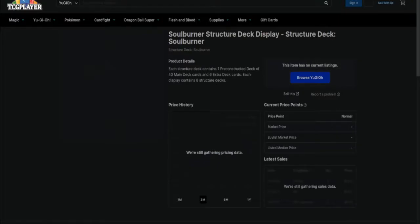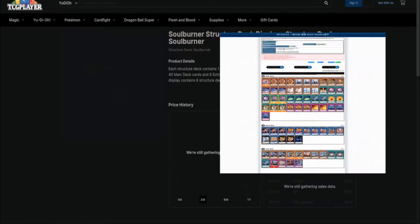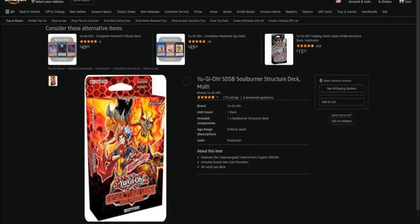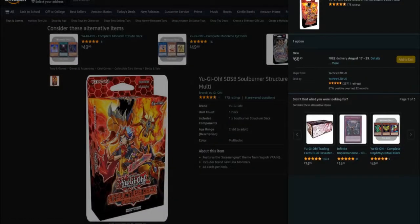I remember a time when they would reprint structure decks multiple times and put them out at Walmart. Can we get those times back? Because those are literally the days when getting cards from certain sets wasn't as difficult. The Soul Burner structure deck was a little set you could buy at any Walmart — pick up three of them, and not only get good copies of Ash Blossom but also a very good deck out of it. In fact, the Salamangreat deck topped worlds that year. You're talking about a set that should be everywhere, but right now you can't find a copy on Amazon for under $60. Why did they stop reprinting this? If they mass produced it and threw it in every Walmart and Target, people would buy them.